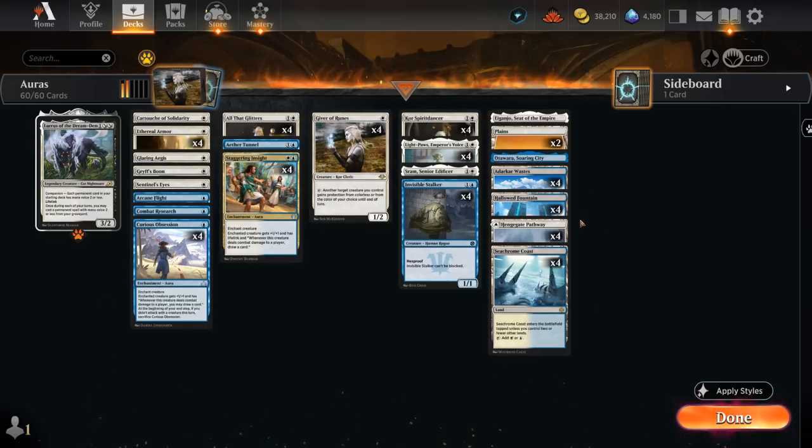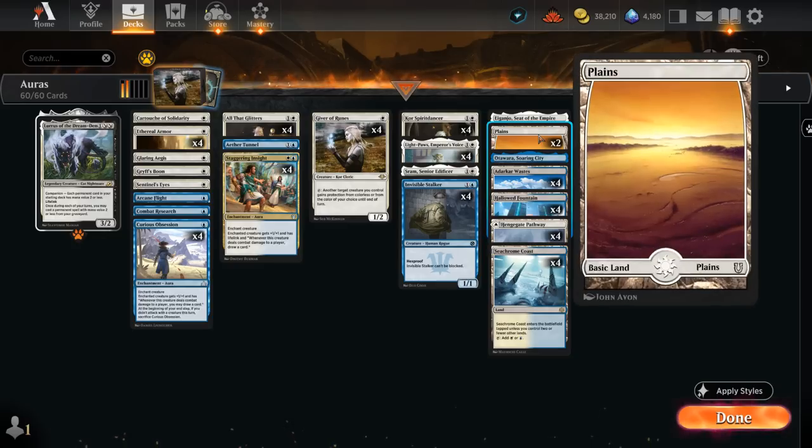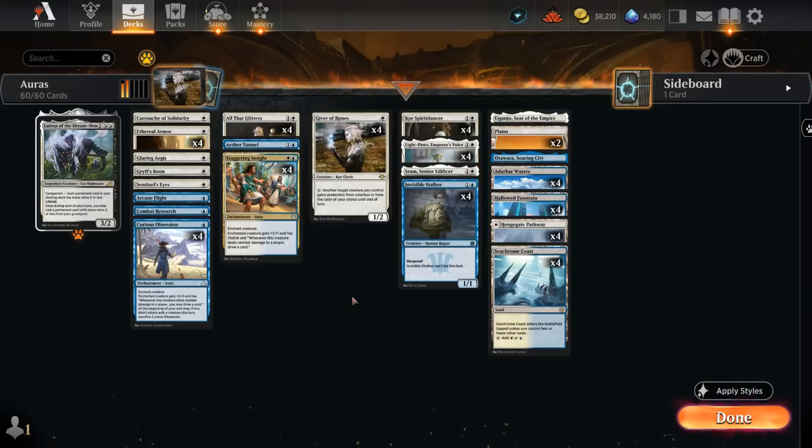Our mana base is just lots of blue-white dual lands, a Soaring City, a Karakas equivalent for added interaction, and two basic plains in case we need to surge those up. So yeah, that's our deck — now let's jump into some games and see how it does.